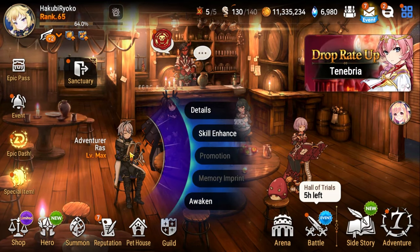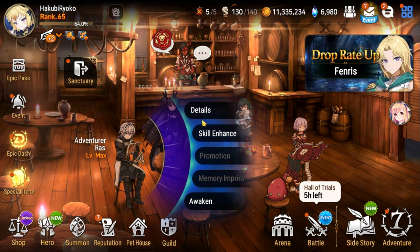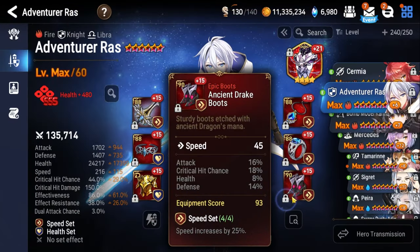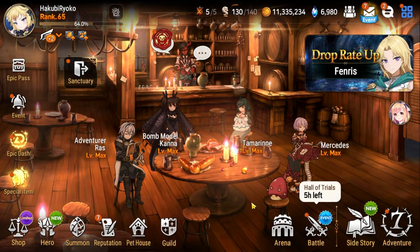Raz is going to be our tank. You can play whatever you want for the tank, but I went with Raz because he is free, he has a defense buff which is super good, and he can give us burst damage with his S2. Here are his stats: Aureus is the artifact, speed boots, health percentage on the ring, health percentage on the necklace. Skill tree is fully maxed out, Level 60, six-star awoken.